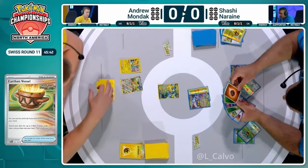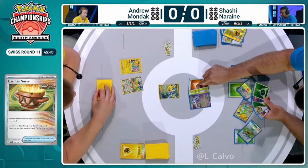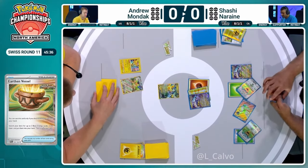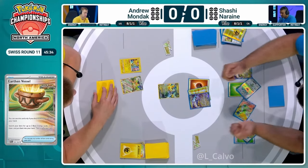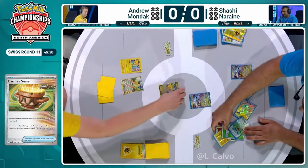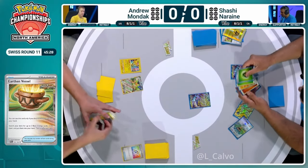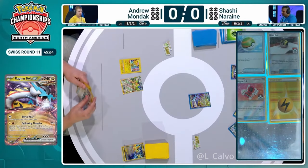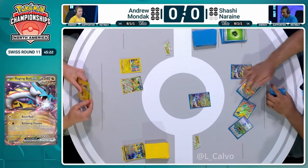It's doing so well, and when you play the deck, you keep thinking it's not going to keep doing this — but it kind of does. It's bad matchups rather than lack of consistency which is keeping the deck down this weekend. And here we go with that Raging Bolt — 280 damage, KOing the Iron Hand. There was an argument to leave the Zapdos in the active, maybe, but then you kind of need them to reach onto the Raging Bolt.